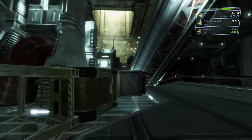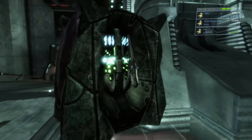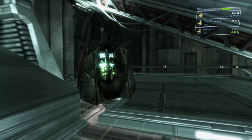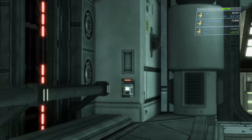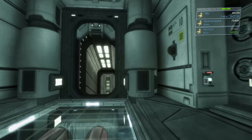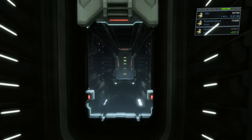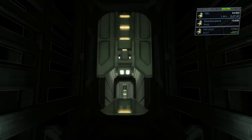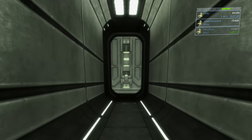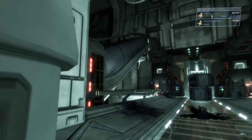Before activating the cutscene where we retrieve Virgil the engineer, make sure you get a full carbine — there's a carbine crate up here so gather as much as you can. Also exchange that beam rifle for a full plasma pistol from the plasma pistol crate. Ignore the health packs on the side of the door because, like I mentioned, once you come out of a cutscene you have full health and stamina, so don't waste a health pack. Run up to the door and hit the action button to trigger the cutscene.